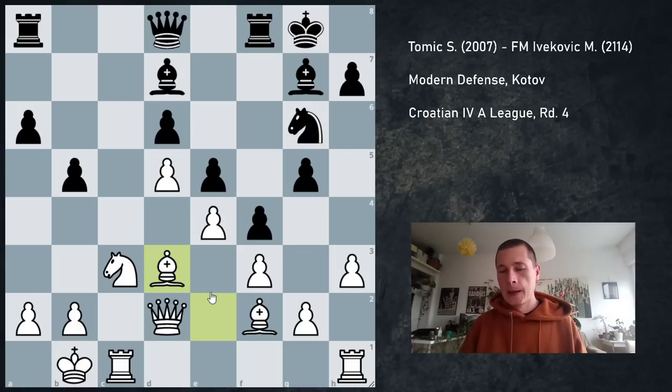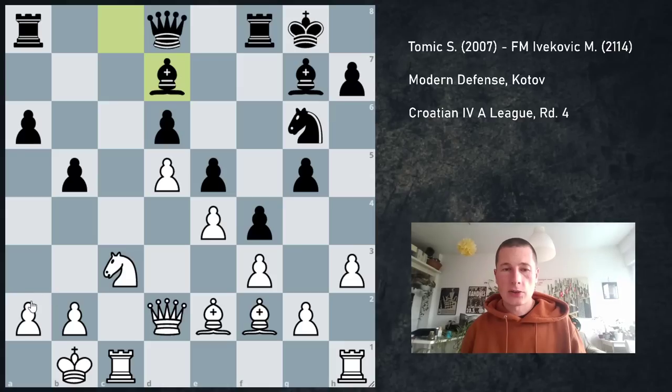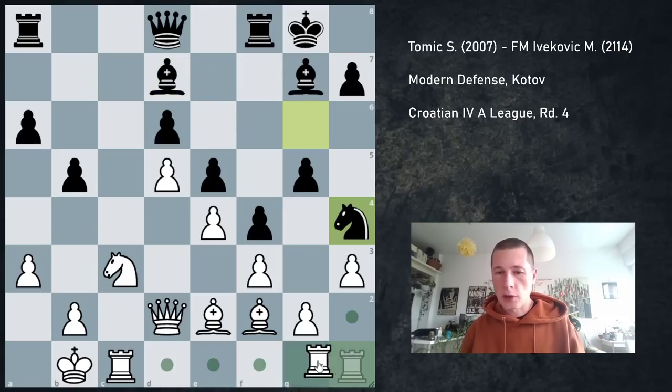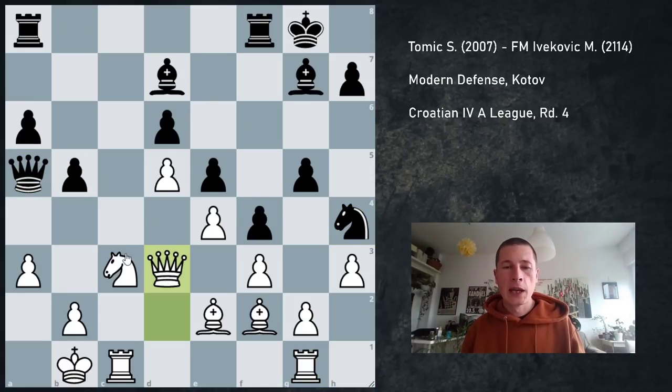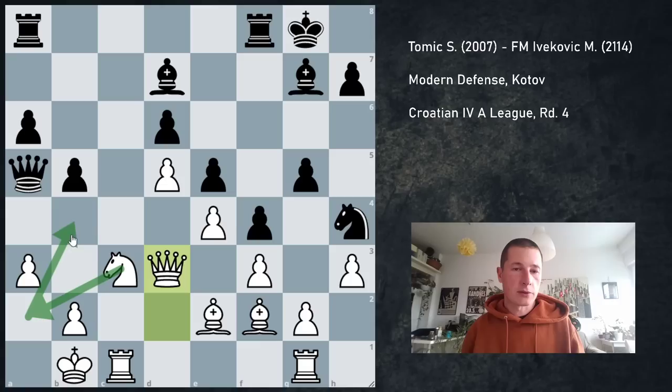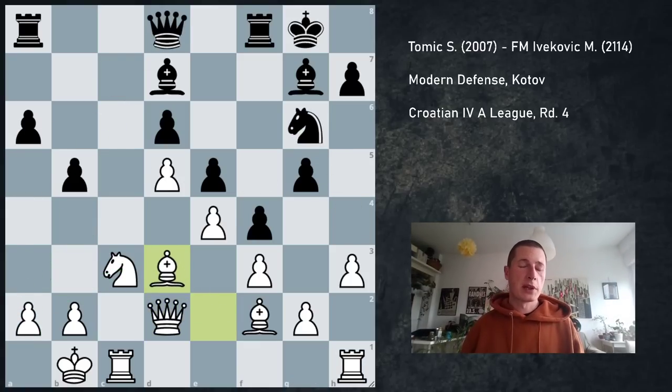Of course, Bd3 gives away my advantage — the game is now equal. Instead of Bd3, I should have simply gone a3, preventing any further advances, and if, for example, Nh4 I can just defend; if Qa5 I can go Qd3, and my idea is to eventually either take the knight and double my rooks, or reroute my knight into c6. If I can get my knight into c6, I should be better. But as I said, I played Bd3.